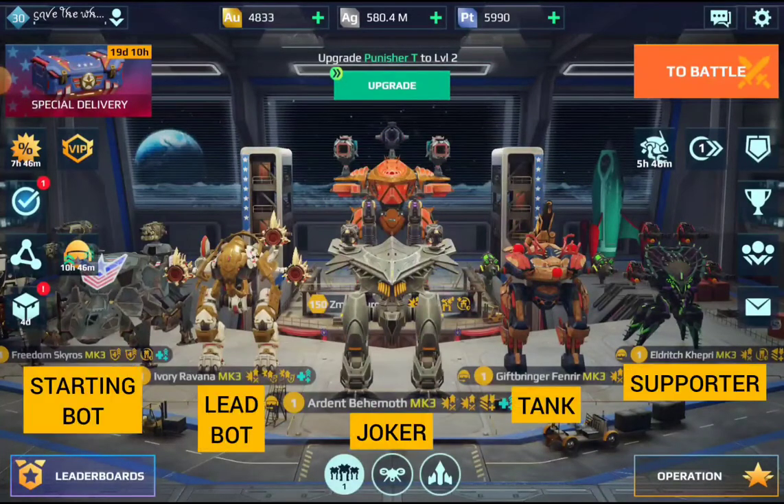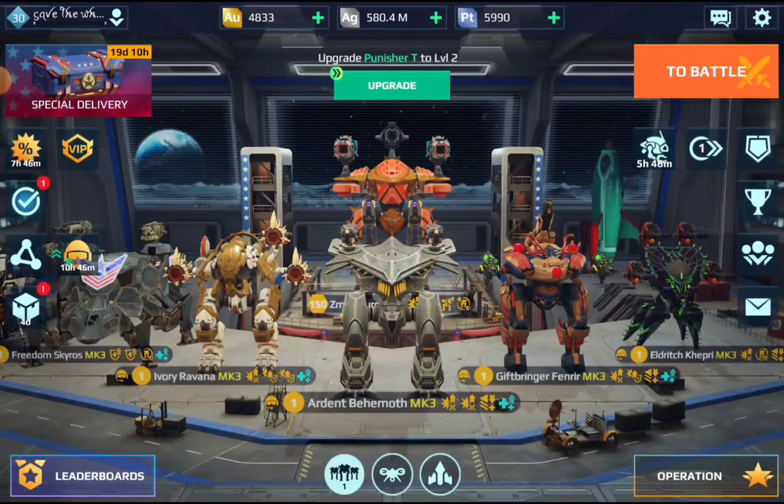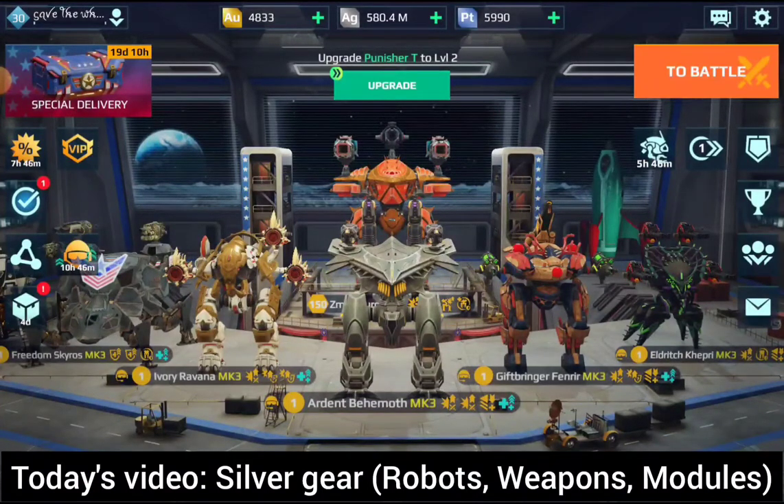In the first part, we looked into a practical and strategic approach on how you can develop your War Robots hangar from zero. In case you missed it, you can find a link in the description — it's helpful if you've watched Part 1 before. In today's video we are going to elaborate on this concept in more detail and focus on the basic items that you can upgrade for silver.